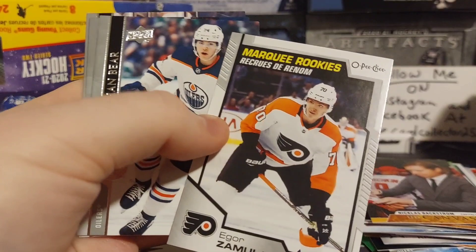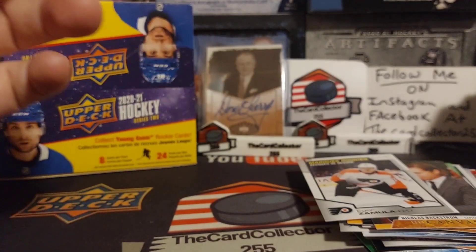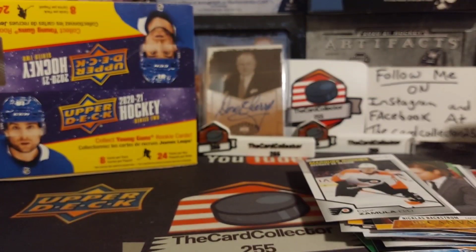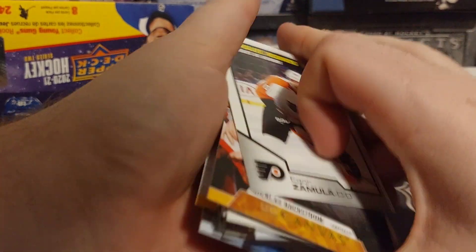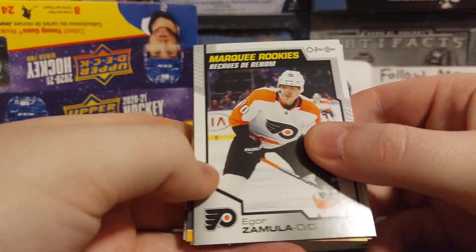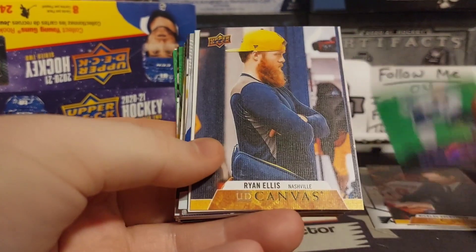All right, last pack — let's have last pack magic. And here it is... Igor Zamola. All right, so ouch — especially the last card being Igor Zamola. Probably some Philadelphia fans... all right. Paid 100 bucks — did we get a hundred dollars worth of cards? Tough to say.